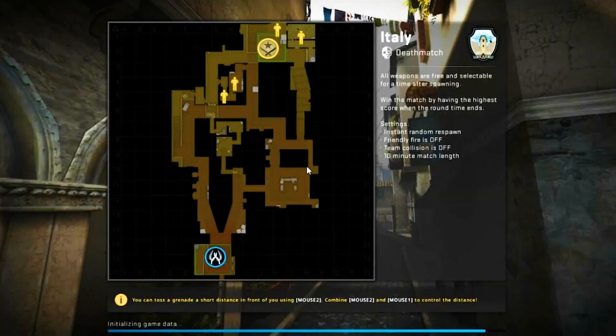CSGO Stuck on Initializing World Error is a common issue faced by players on Windows while launching the popular first-person shooter game, Counter-Strike: Global Offensive. When encountering this problem, players cannot progress beyond the initializing world loading screen, preventing them from enjoying the game. Understanding the cause of this issue and finding effective solutions is crucial for a seamless gaming experience.